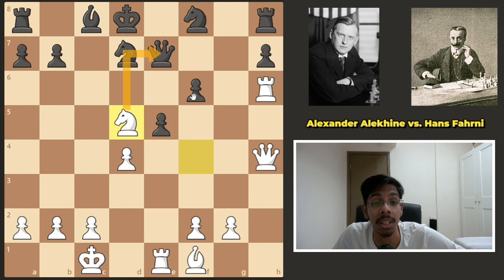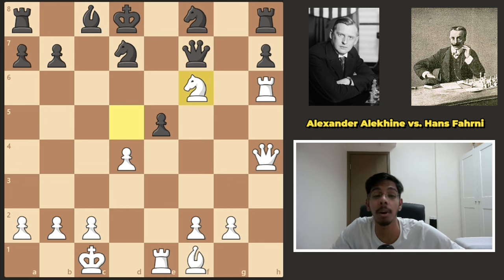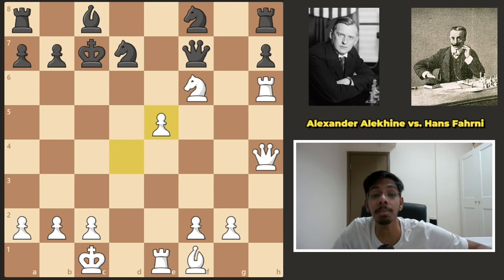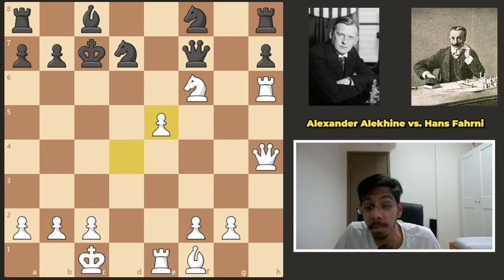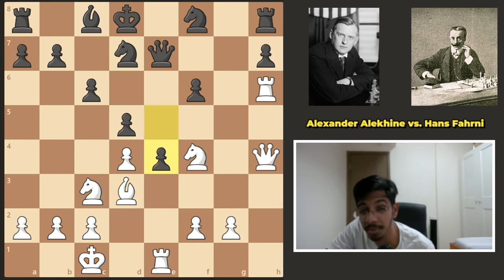He could have already sacrificed the knight on d5 — takes, takes, now the knight attacks the queen and the f6 pawn is gone. Queen moves away, you take the pawn, now the discovered attack is lined up. King moves away, you take the pawn on e5 — you have three pawns for a piece and look at this king. But he went bishop here, simply getting the last piece into action.